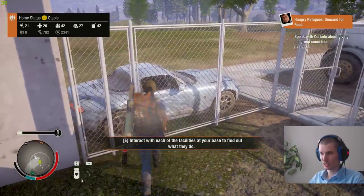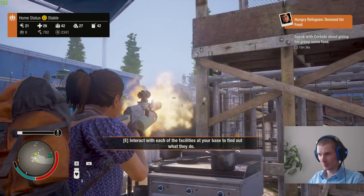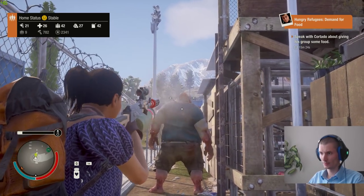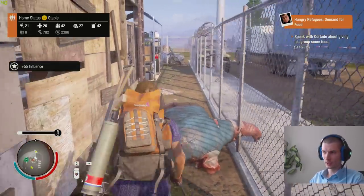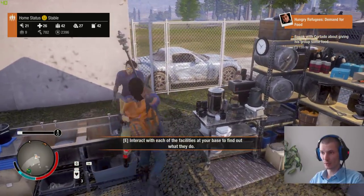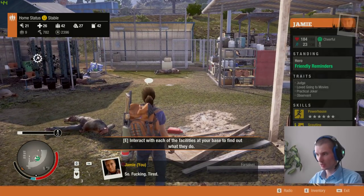I'm using cars to block entrances because zombies can't jump over them. The sixth tip is to block entrances in your base where you don't want zombies to get over the fences or wherever they run in.